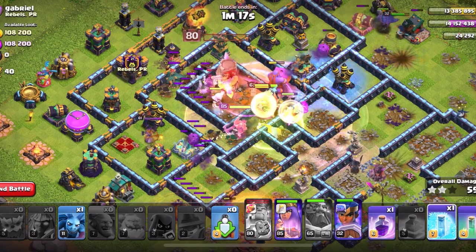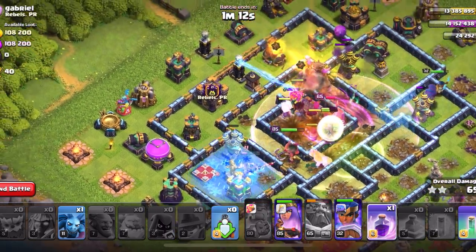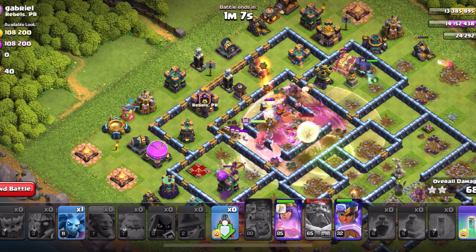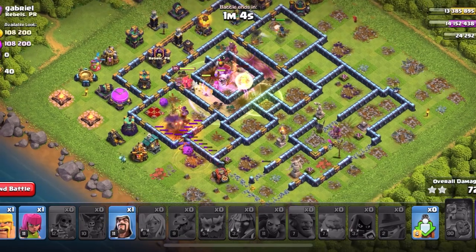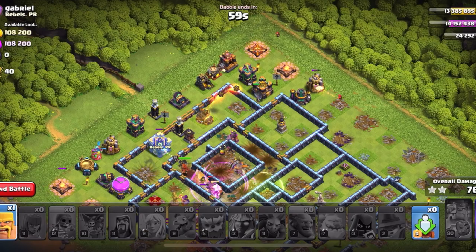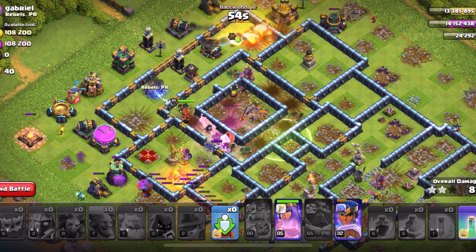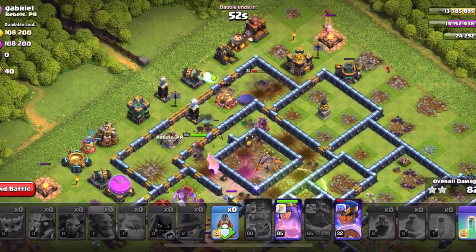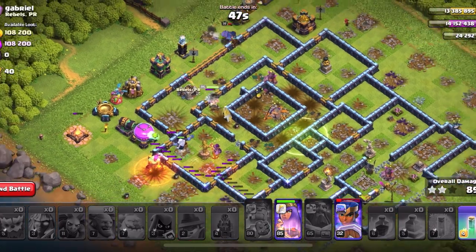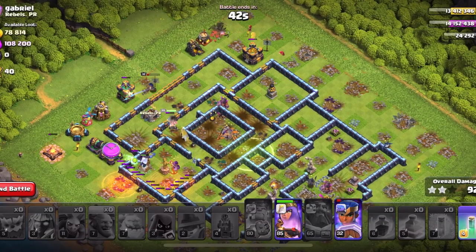Right now the core is getting taken down, and I will add another Rage to keep my Queen alive. A lot of the times I will use the Morium Champion on the outside of the base, like once the Town Hall is down, to just act as cleanup to take out the outside defenses all around the base. I'll add my Wizards, and maybe Barbarians, and Archers, just to help clean up the base quicker, because the attack can only last 3 minutes, and if you don't, it will time fail.